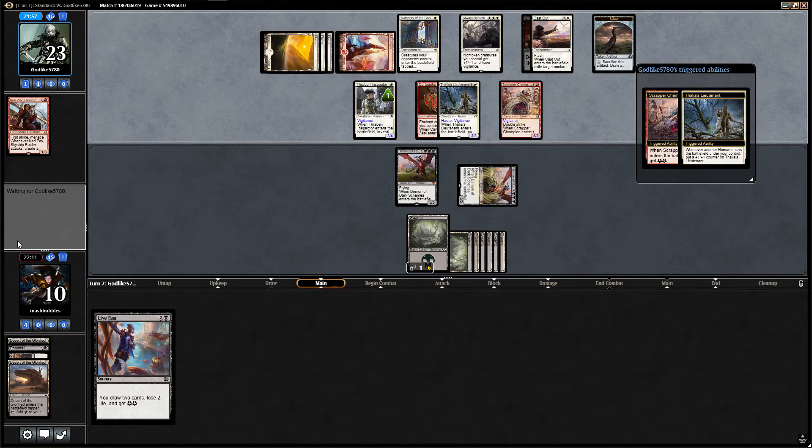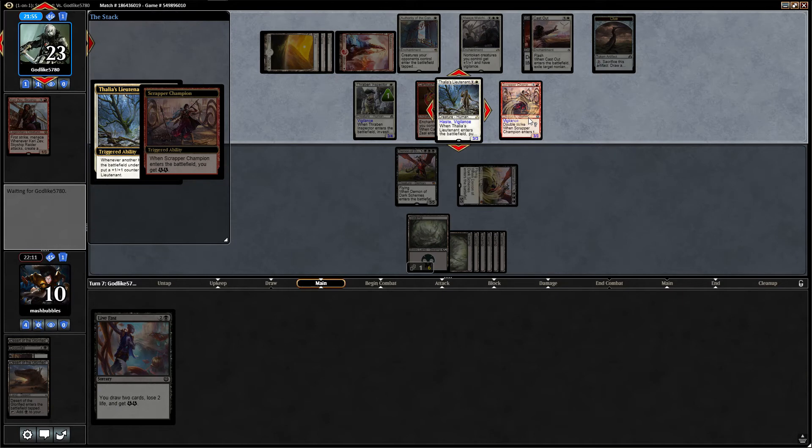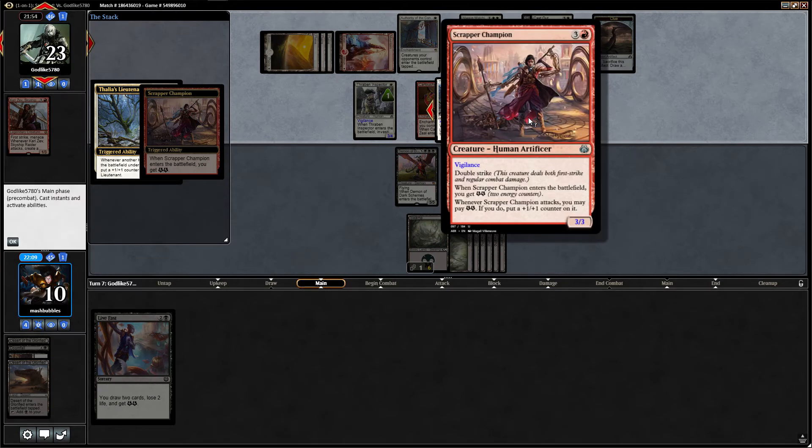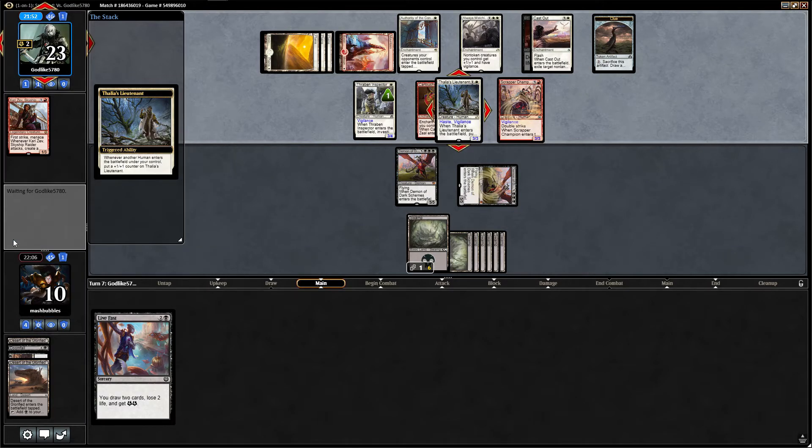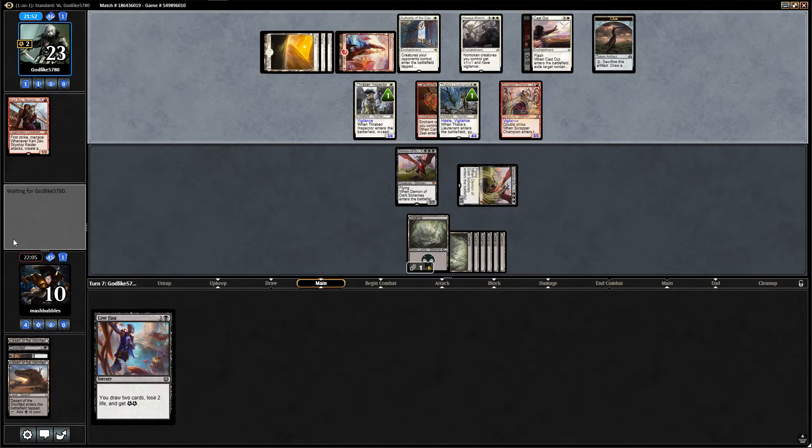A Scrapper — it has double strike. You get two energy when it attacks and they might try to put a counter on it. That is dangerous. We're actually going to have to block that or we're dead, because with double strike it can hit us for six, seven, eight, nine. That's a little bit dodgy. That was a brilliant draw from our opponent — they don't attack though, interesting.